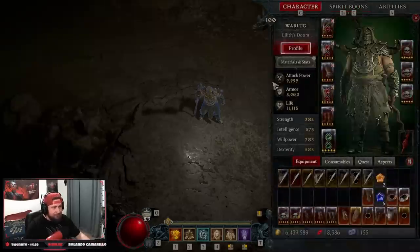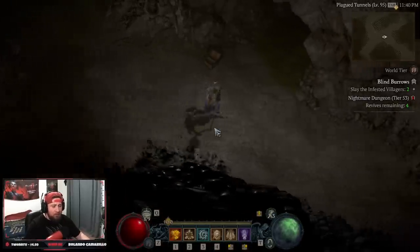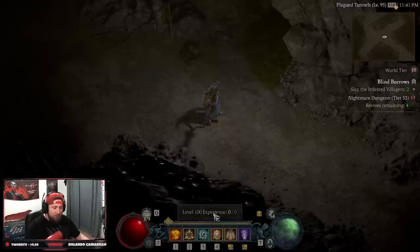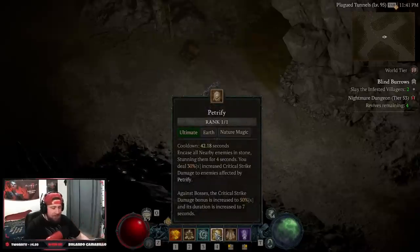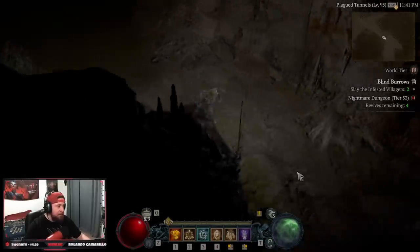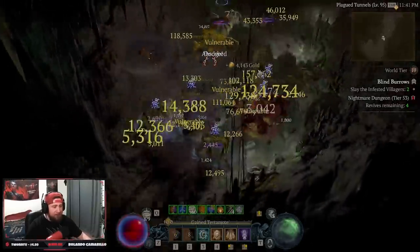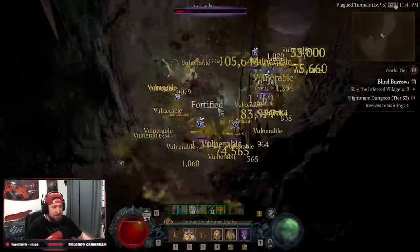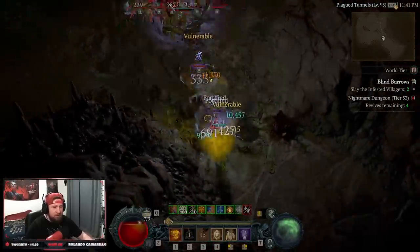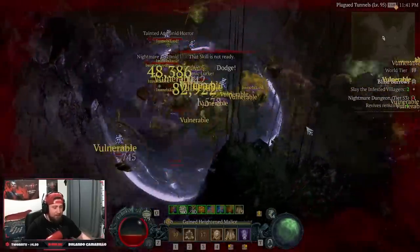Let me showcase the build quickly before we get into gear. The whole build works like this: you either Bulwark then Trample in, or Trample then Bulwark. Cast Poison Creeper, save Petrify for large groups or bosses, and otherwise just swing with Claw — everything resets really fast and you spam abilities non-stop. We're very fast, poisoning everything continuously.